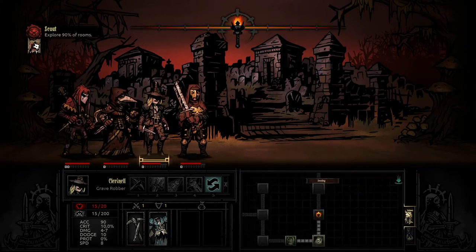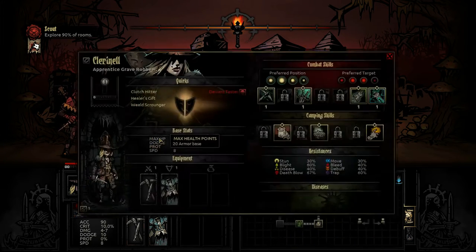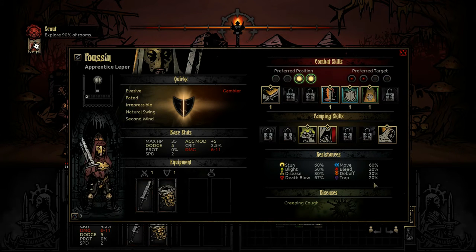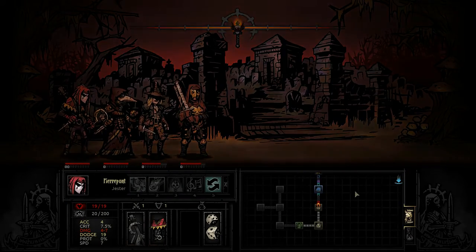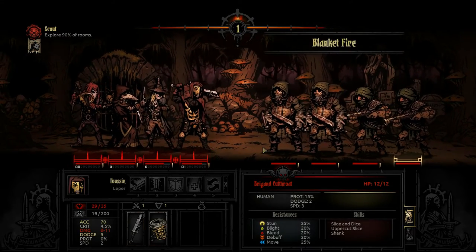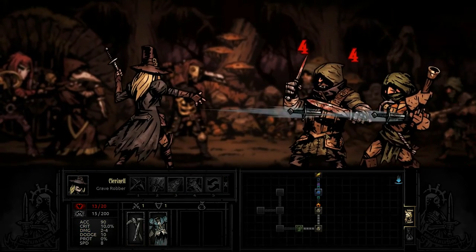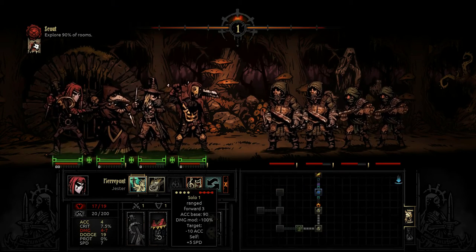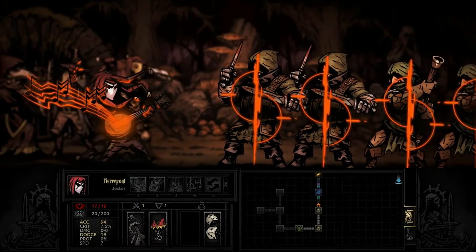Another thing I really like about the Grave Robber that I feel is underappreciated is her trap disarm, which is quite high. At 60% trap disarm compared to everybody else — the next highest we have is the Jester with 40. I feel like people don't assign a lot of value to the disarming of traps in this game. It's damage that you don't need to be taking. I'm a big fan of constructing parties that come with somebody who can disarm — either a Grave Robber or a Bounty Hunter, just about every time.